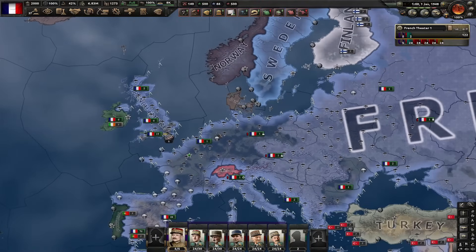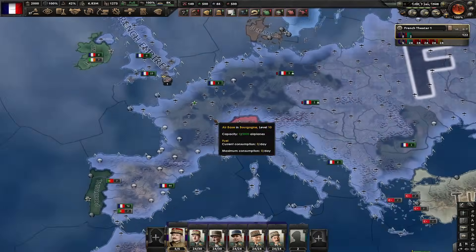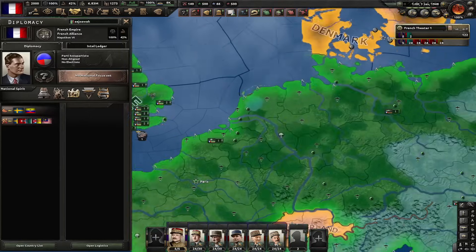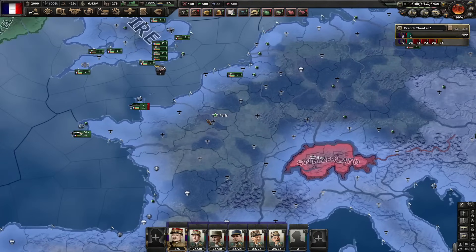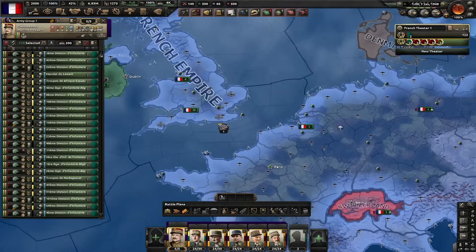In order to do them, I need to reset the focus tree as France. For France to reset its focus tree, France has to fight alongside the UK in the same faction against Germany, and Germany has to capitulate them. However, for that event to happen, France has to be democratic. That's a bit annoying, but we can make that happen.